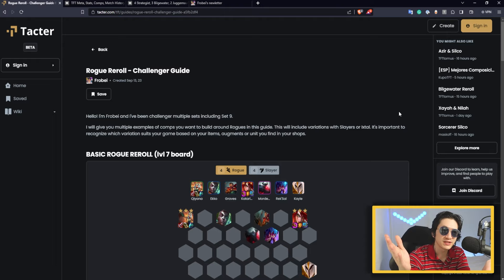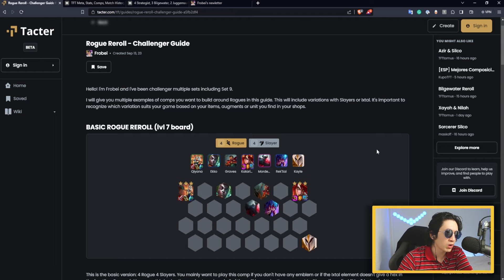For those who don't know me, I'm Frobee. I've been challenger multiple times. I finished top 62 at set 9 and I'm making guides with Taktar, which is a sponsor of my channel where I write guides with a lot of content and details. You can get this guide for free — the link is in the description. Now let's get into the guide.